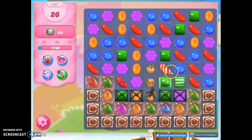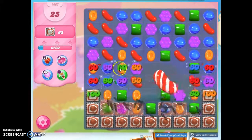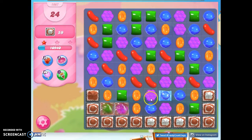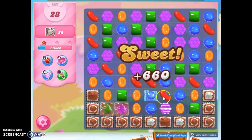I'm going to bring this low to the ground and try to make a nice striped-wrapped combo here. I know I could have made another special here, but I was going for a bigger, better setup. What I'd love to get is maybe a color bomb wrapped candy combo. That would be nice.